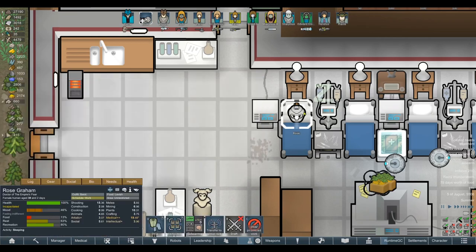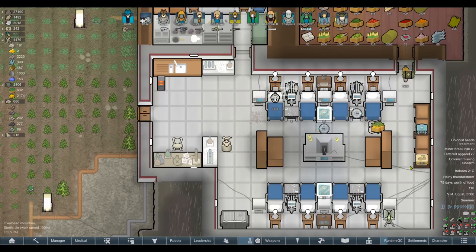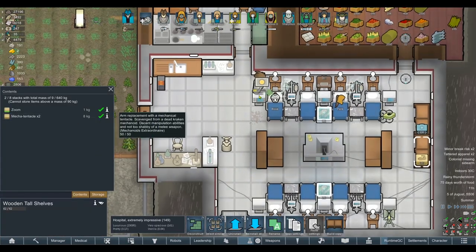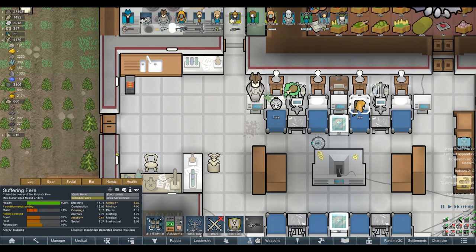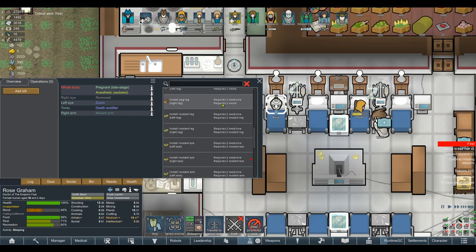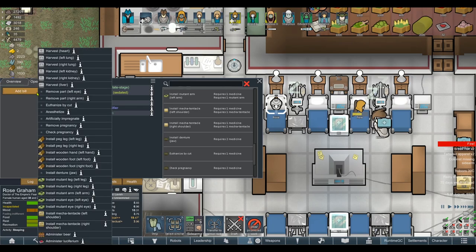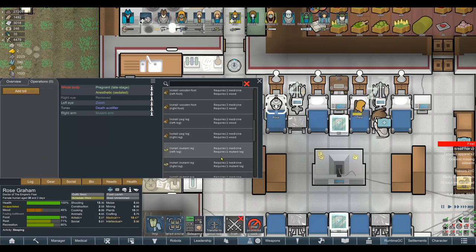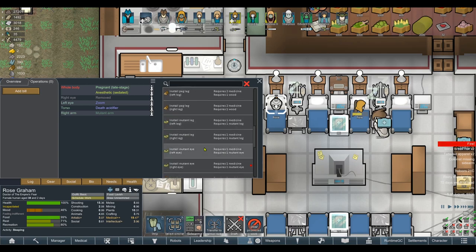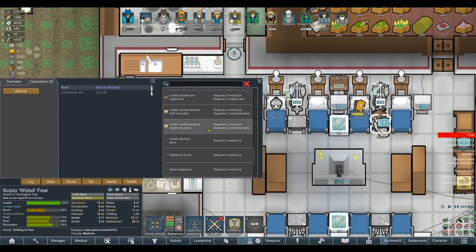Mutant eye is removed. Let's go ahead and reset her health tab — install zoom? I honestly think it might be the mutant eyes that messed with it in hindsight. Maybe if you've installed a mutant eye there you can never get the zoom. It's definitely not there. I'll assume it's probably a bug more than anything else. Now we need to give her a eye back again — mutant eye right eye — and then we'll give the other zoom to Watsit and buff up both of our doctors. It's not a big deal but a little bit annoying.